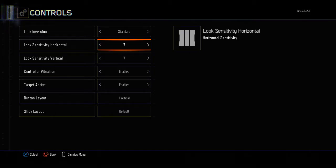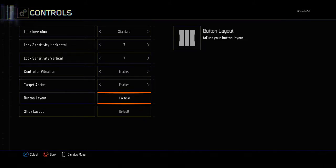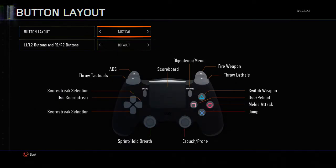The other thing I want to talk about is the button layout. So let's head over to the button layout. The best options you're going to want to use are Tactical or Nom4D.